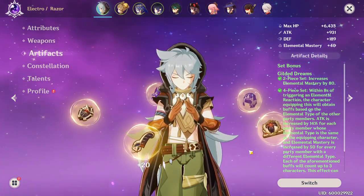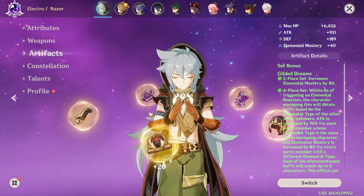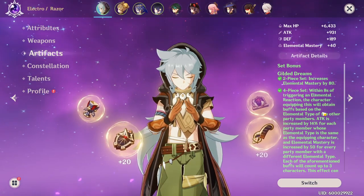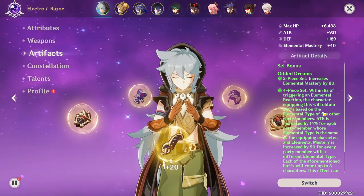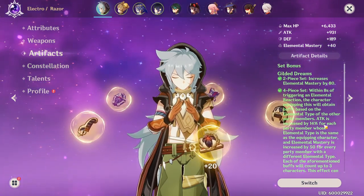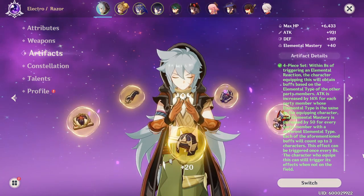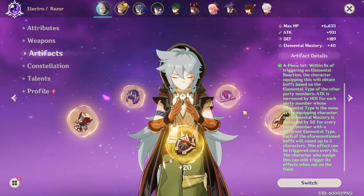So how should you build him? You'll need to alter your artifact set. Previously we went full physical damage, and that's still a solid option. But now I'm stepping back from physical damage bonus, keeping only the goblet as a physical damage bonus piece, and instead focusing on Attack% and Elemental Mastery to enhance his reaction damage from Aggravate, Shatter, and Hyperbloom. The Gilded Dreams set lends itself to this very well.